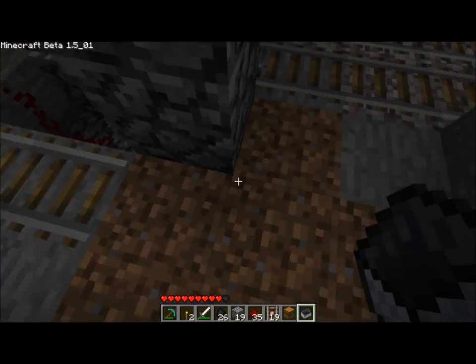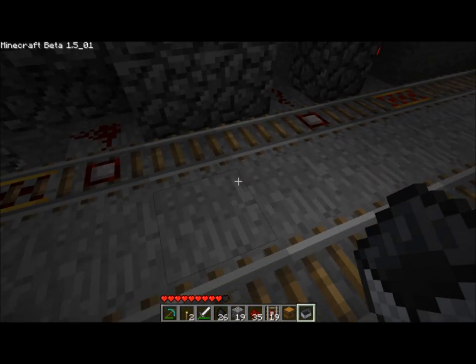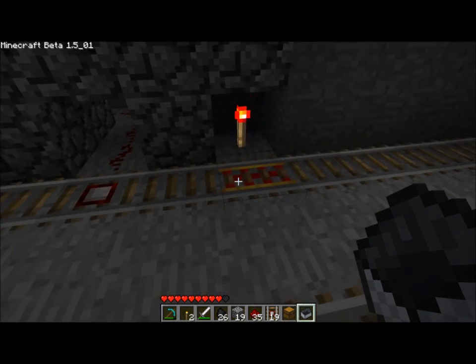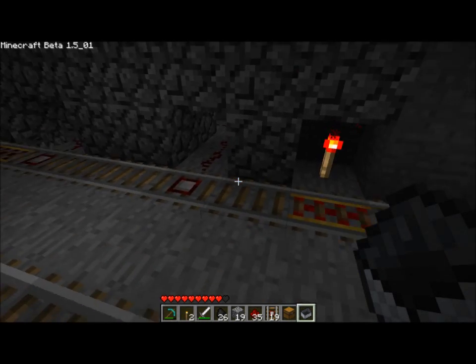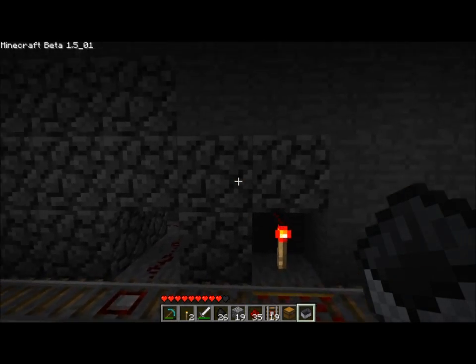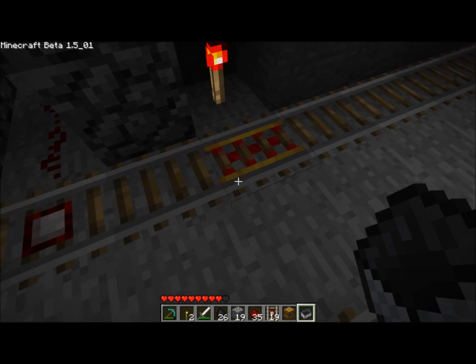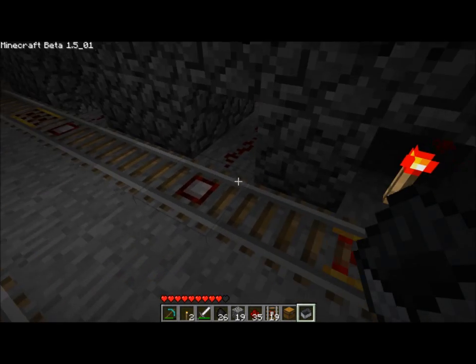I'll build something cool here — I don't think anybody's done this. I've seen some interpretations where they take advantage of the fact that a booster puts every cart at an even speed, and then have a hill. If an empty cart can't make it up the hill, it rolls back down into the depot. But that doesn't work with powered mine carts, which will keep going — so you end up with powered mine carts pushing the storage mine carts, and then you have a problem.